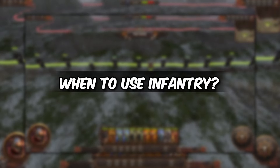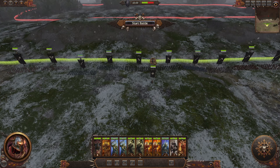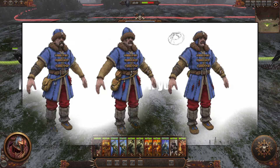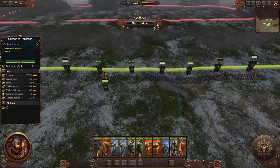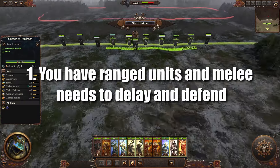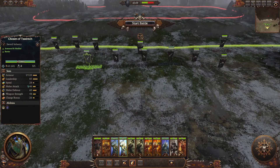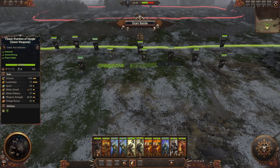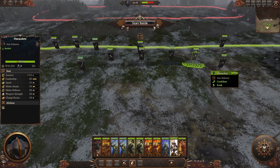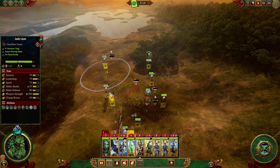Moving on to the question of when exactly you use infantry. Well, they're the backbone or foundation of your entire army, so they're going to be used always, ideally, unless you are Cathay and you only have hybrid units. Essentially, the goal of the infantry is to do one of two things. Either you have some form of artillery or range and they just need to be a wall — just a wall to exist, to hold position, to not move, to not let any enemies pass, and to defend your archers while they dish out damage, until they die and until your archers die. That's sort of the default for most factions, what the front lines are used for.